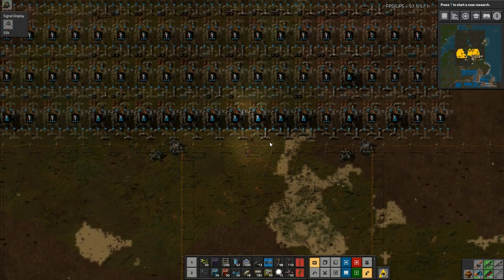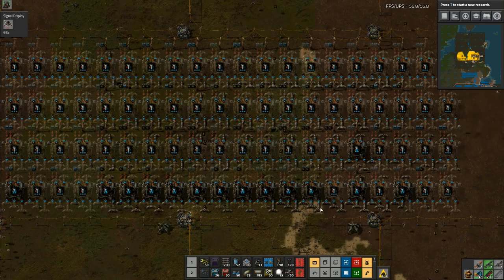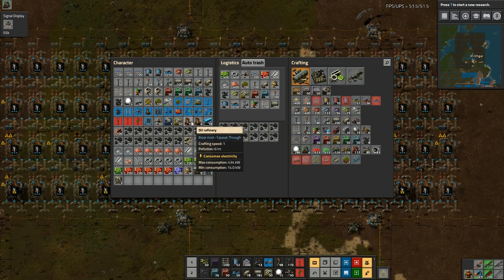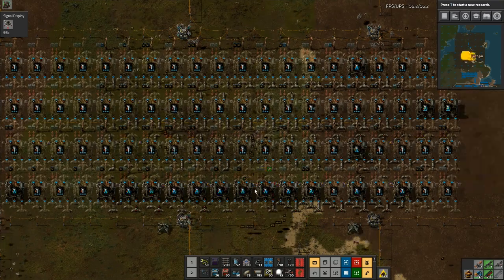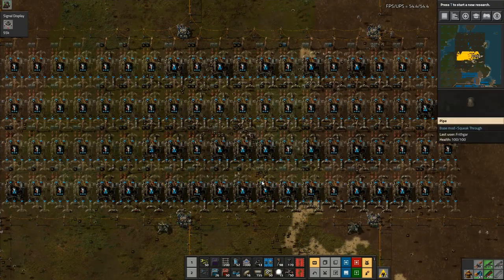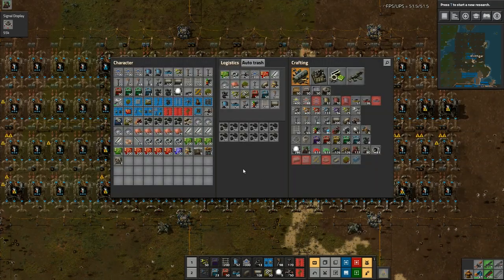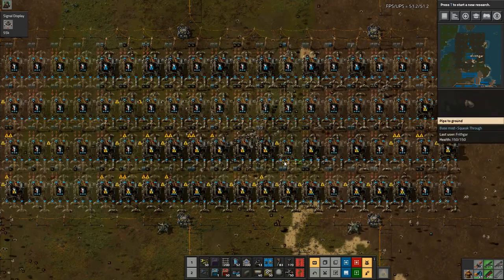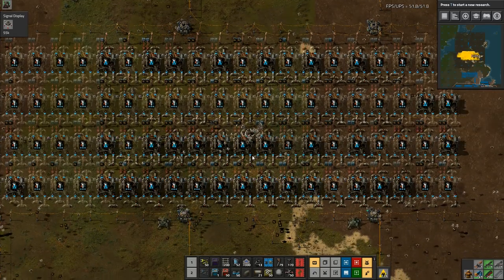I'm going to wait for a bit of charging. If I take that one off, they will run out and should go and place down all of the oil refineries. Are they placing them down? Oh yeah — right, they've figured out they need to place down the oil refineries, so they're going to do that. I've got other robots coming along gathering everything up as well. Everybody's doing everything they're supposed to do — this is a good thing.